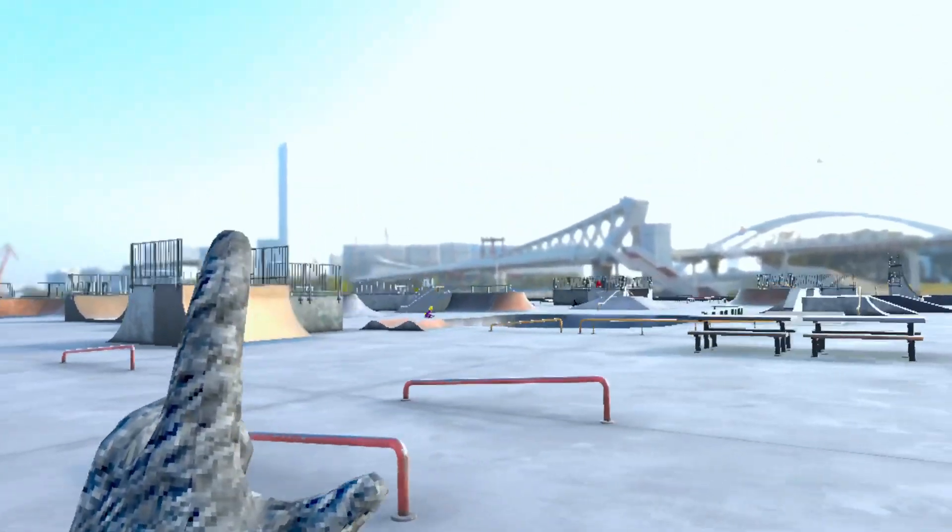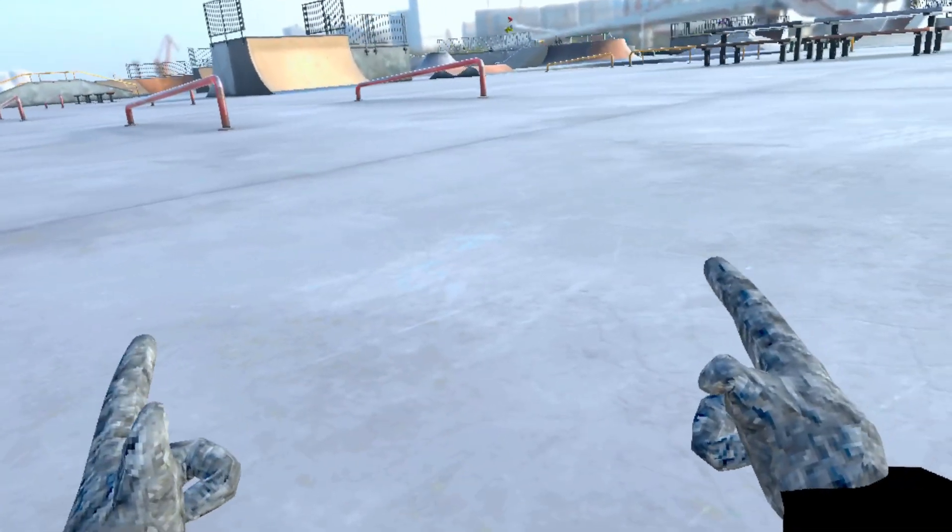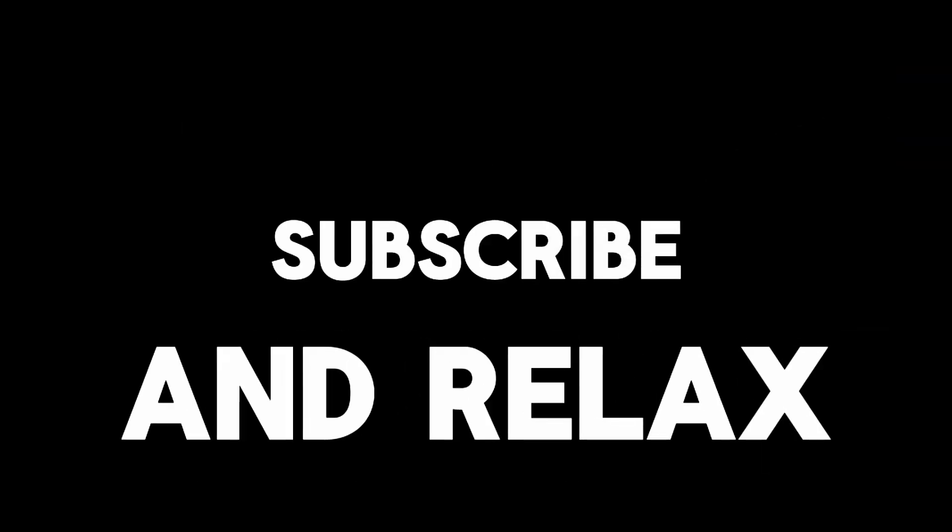So recently Scary Baboon added this map called the Scaper map and it is super glitchy. So I'm gonna be running through some of the glitches you can do here so you can try them out yourself. Also, why there are no subtitles in this video is because CapCut makes them cost now, so I guess if you want subtitles turn them on in YouTube.